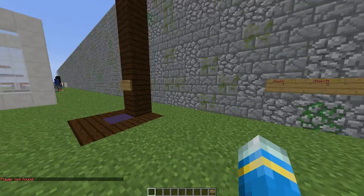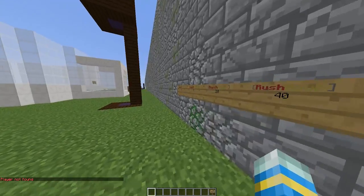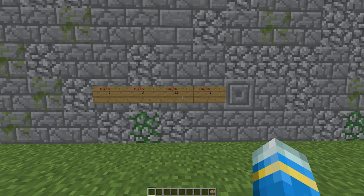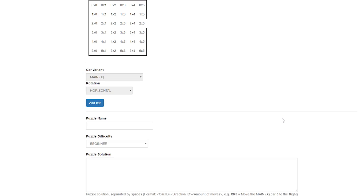That is everything in-game, which is pretty awesome. Now we're going to go to the website and create our own map — it probably won't be very good but let's have a look anyway. Here we are on the level editor and as you can see we have the grid up here.